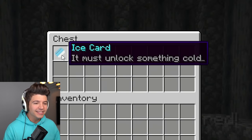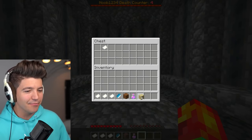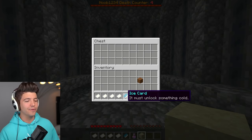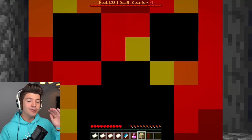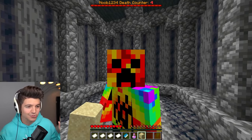Let's go. Wait — this one is an ice card, and whatever this is, it must unlock something cold. So now we've got 1 through 8, 2 through 4, 3 through 2, 4 through 5, and then an ice card. What do the numbers mean? Does anybody know what it means? If you know what this means, you need to let me know down below in the comments because I am lost in the sauce right now.